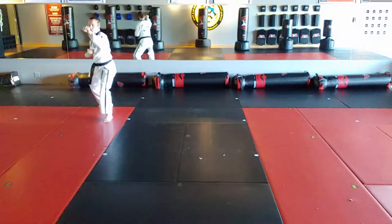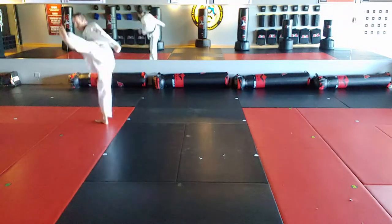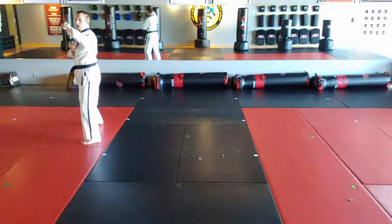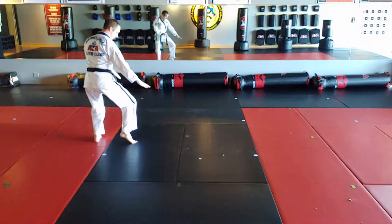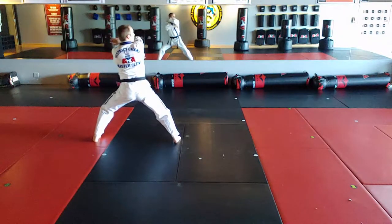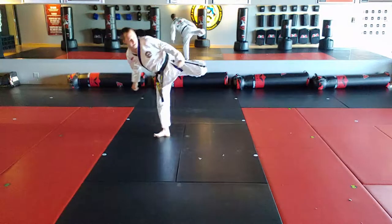Double enter, forward block, landing. Number 3 jump round kick, land sparring stance, double enter, forward block. Right foot steps behind to rear stance, double enter, double enter. Right foot steps to middle stance, long nose at bridge and strike, reverse hook kick — kia, hiya!